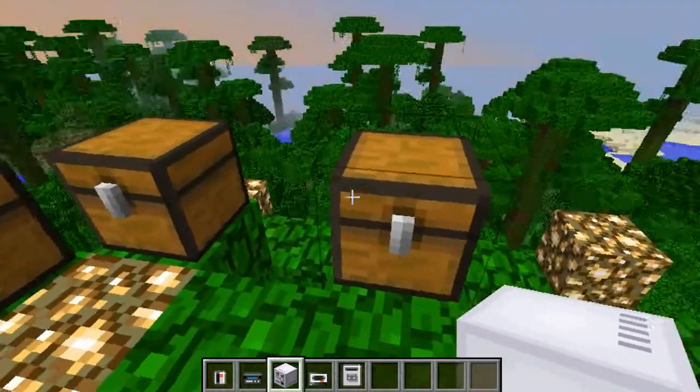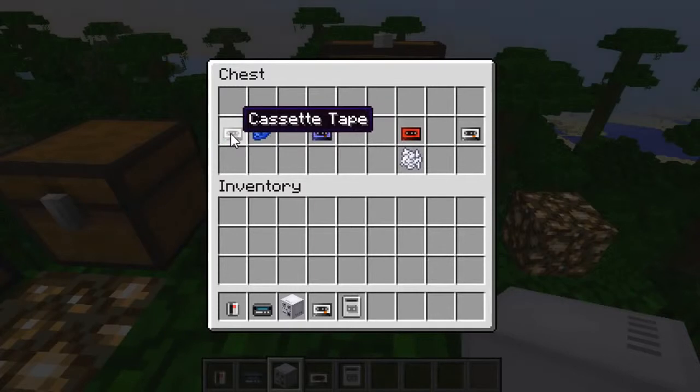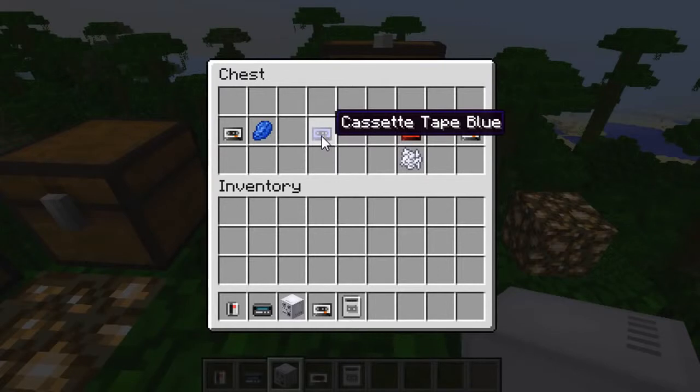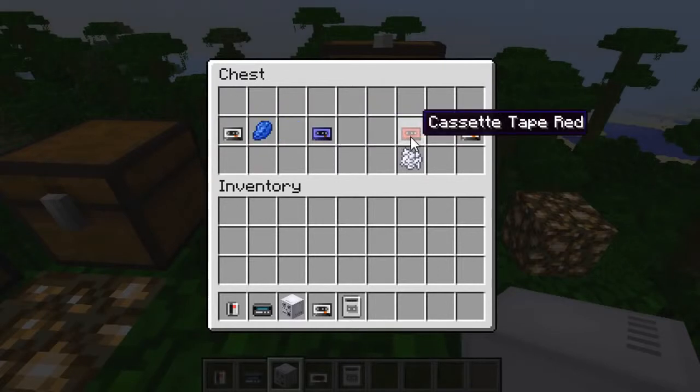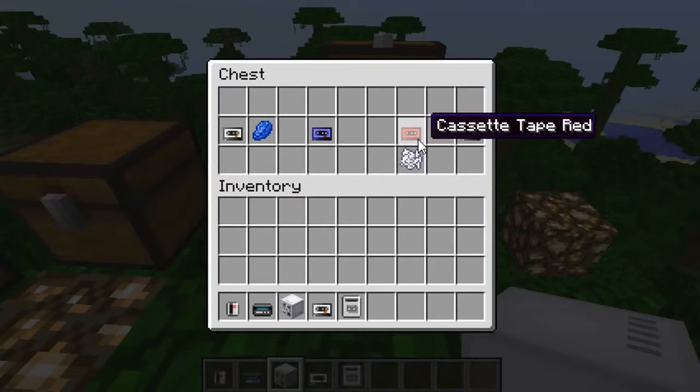You can also make different colored cassettes using all the different dyes. For example, using Lapis Lazuli with a blank cassette tape will make it blue — bear in mind you need a blank one first and then record onto that. You can do this with pretty much every color in the game. To change a dyed cassette back to a normal blank cassette, just put bonemeal and the colored cassette into a crafting table and it will make a blank one.